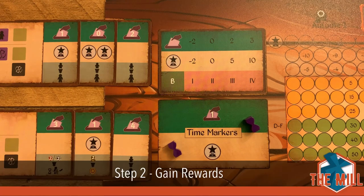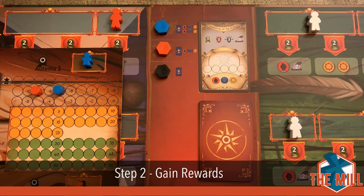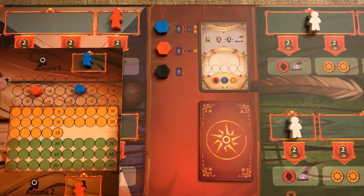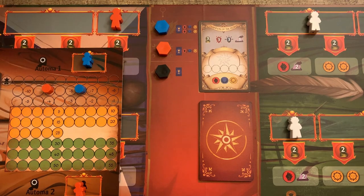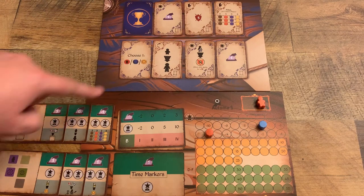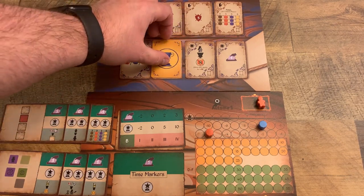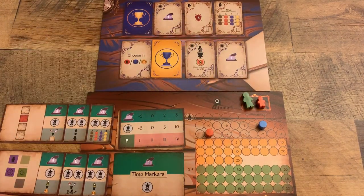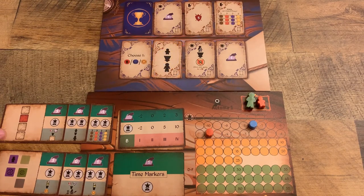Onto step two, gain rewards. For each Automa, advance zero, one, or two spaces along the shared Automa victory point track based on its position on the privilege track, similar to a human player. If you're in the fourth and final council phase, that's it for step two. If not, go through the three cards you drew for each Automa left to right until the icon on the bottom right-hand corner corresponds with a reward on the council reward board. If your match is for a Grande worker upgrade, take a Grande worker not in use and place it on the Automa's worker box. Flip the card to indicate that reward is no longer available.